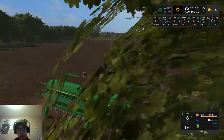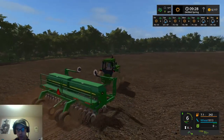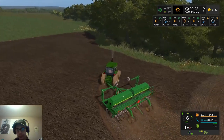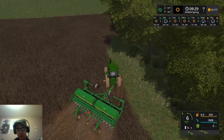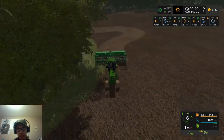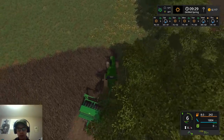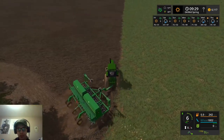There is a ginormous dip right here and I'm going to plant around it because I don't want to plant in it. I'll cut through the lower spot - the smaller dip. It's going to make for a pain at harvest time but can't really do much about that unless I went into the map and smoothed it out, which I don't really feel like taking the time to do, at least not at the moment.